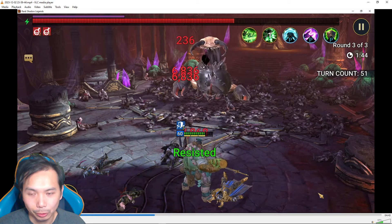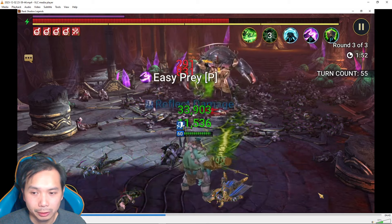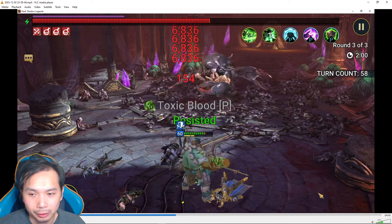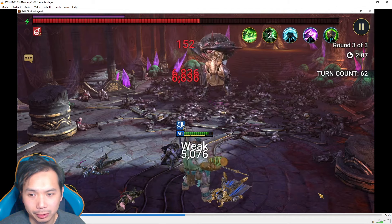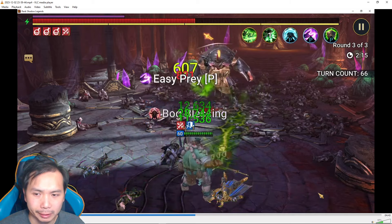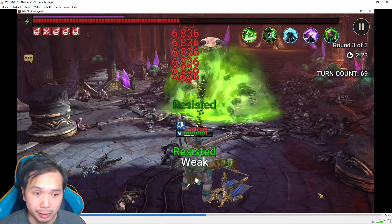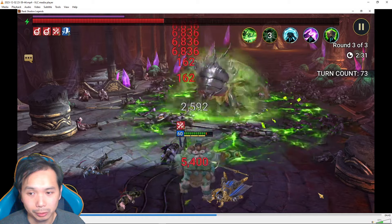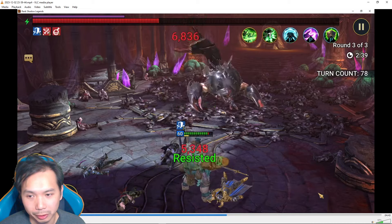If you get the slow speed debuff applied to you there's nothing you can do about that. For this particular build he has enough resistance to resist the Scarab King most of the time, but he still gets debuffed occasionally — he's probably about 95% to resist debuffs or his buffs getting stripped. You will see in this fight that he does get stripped once, which is a little unlucky, but getting stripped is not the end of the world. The slow speed is probably the worst debuff because you need speed to survive — speed helps you heal and place your big self-heal.